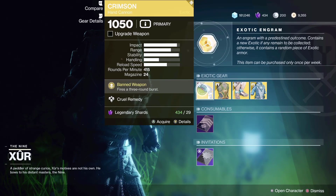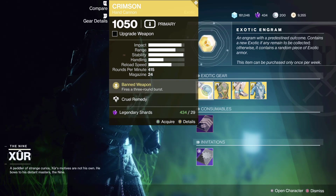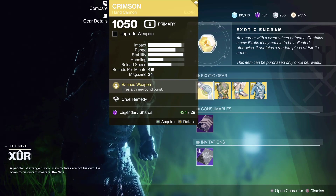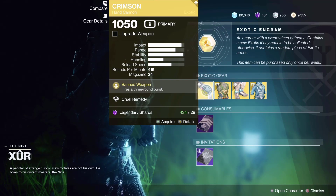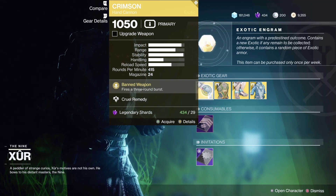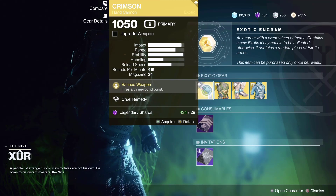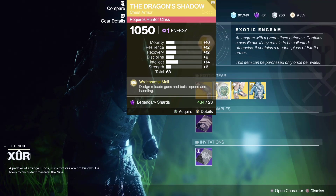The weapon he's got for today is the Crimson. This is a top tier hand cannon in the crucible and also in PvE — it's very good. You get some health back whenever you are killing stuff with this weapon.